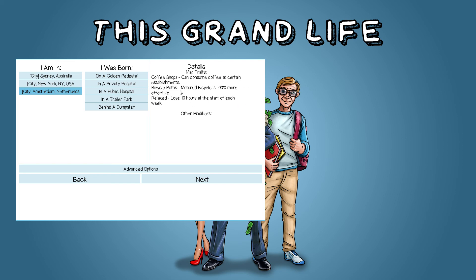It also has the bicycle path trait which is good for the motor bicycle, a new transport option that's available now. It makes the motor bicycle 100% more effective.